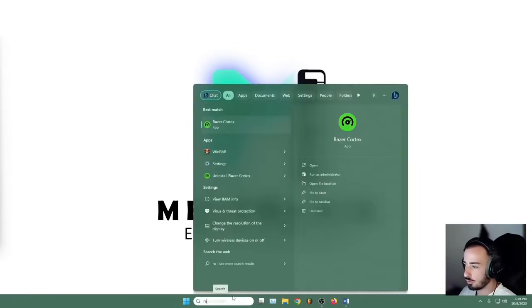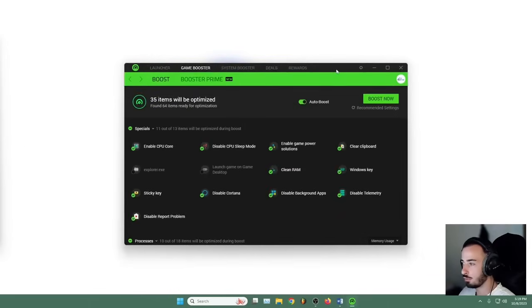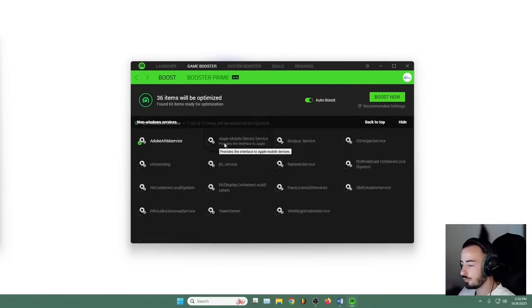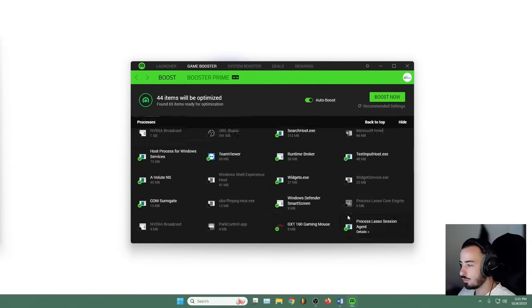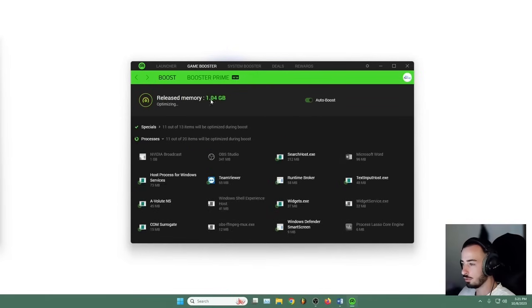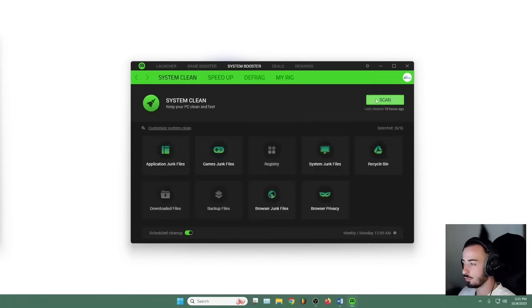I have the Razer Cortex program. What this does is it performs an extra cleanup and kills some background apps that are open but not needed. Here you can see I selected all of them except Explorer and one other. Select all the apps you think you don't need, then press Boost Now and leave Auto Boost on. It's going to release RAM memory and other resources — and now your PC is like a rocket.